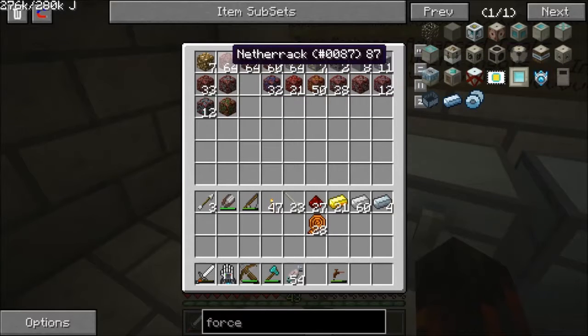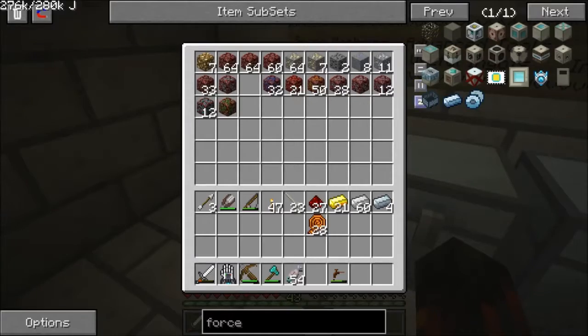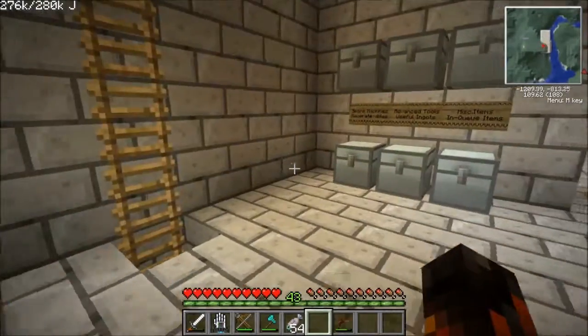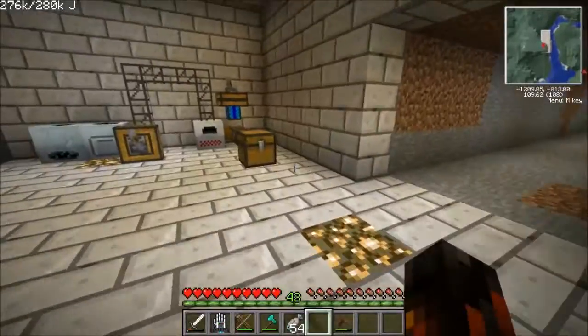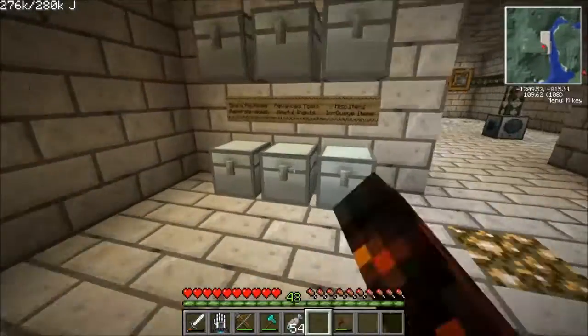We now have some nicolite, one green sapphire ore, and the rest we already had. All the gold and iron I've already macerated. This is the rest of the gold and the iron I've already used.